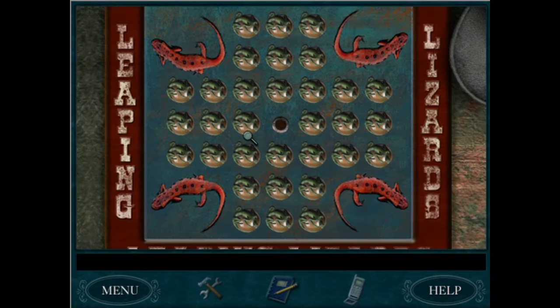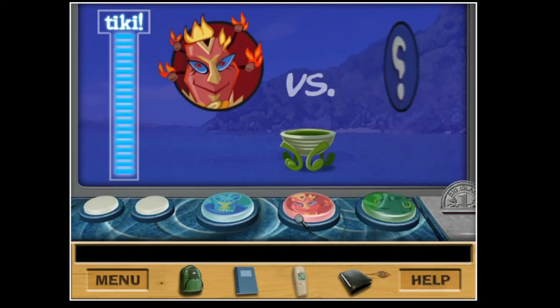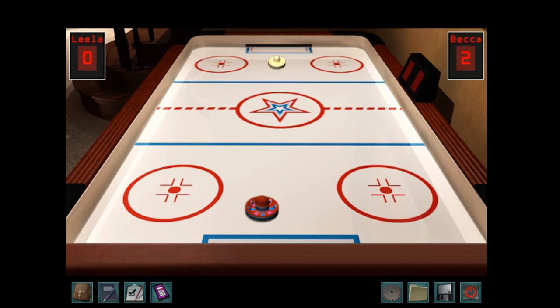Next, Leaping Lizards in Last Train to Blue Moon Canyon. It's certainly satisfying to best Tino Balducci in this quick little game of logic — it's low stress and a good time, but pretty much has no point except elongating the game. Similarly, Weeki Tiki in Creature of Kapu Cave. This stylized version of rock-paper-scissors is easy and low stress, but basically pointless. You can get little trinkets or big island bucks by winning, but otherwise it's just a delightful little diversion. Next, Scram and Ice Hockey in Warnings at Waverly Academy. Both are competitive games against Leela and they're both quite fun — not too hard, but also not too easy. But Leela only uses them to delay our progress, making them fun but ultimately not very useful.